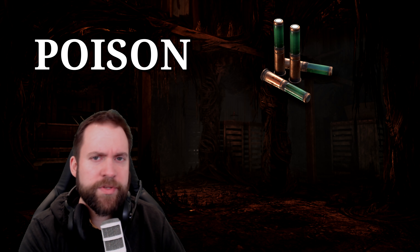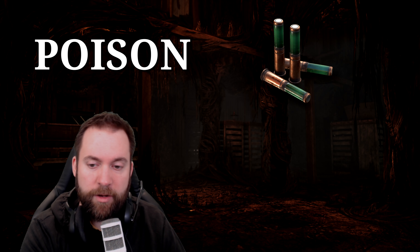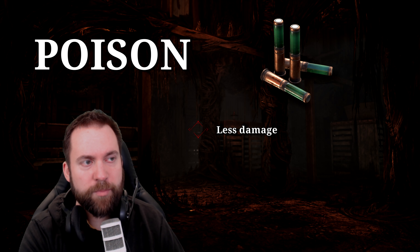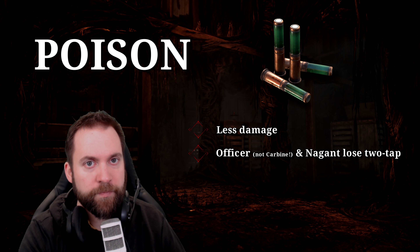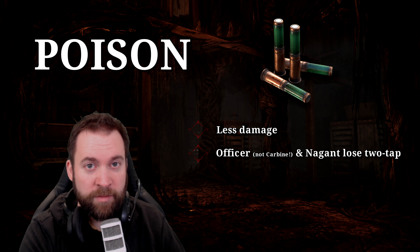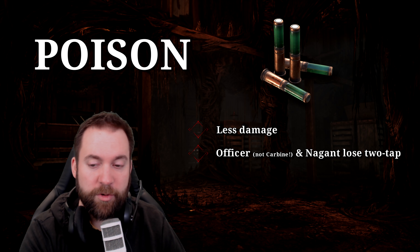Poison overview. Let's talk about poison ammunition in general. Custom ammo comes with pros and cons. Let's start with the cons. You have less damage when you shoot with poison ammo, and that is actually quite severe, especially when you play with the Officer or with the Nagant. It drops so low that you cannot two-tap anymore to the body. It might not be too important with the Nagant, but for the Officer, not having the two-tap option anymore - that's a pretty big problem. I would not recommend playing the Officer with poison ammo.